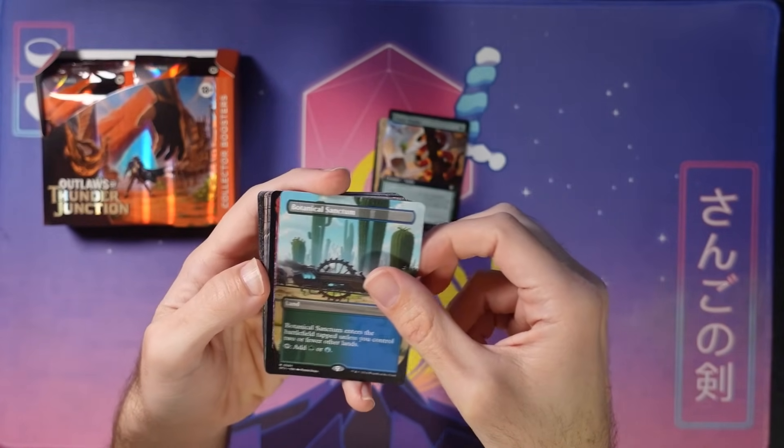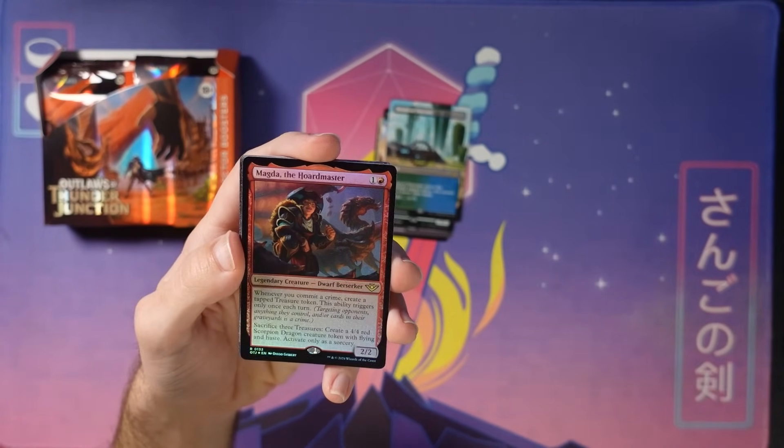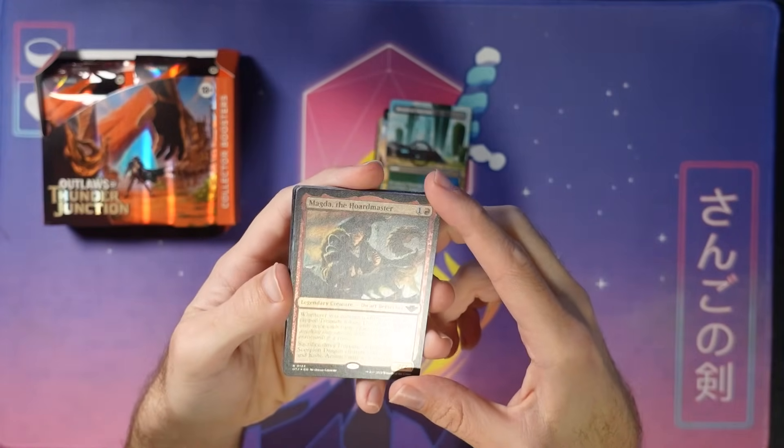Second Botanical Sanctum! Here's Magda, the Horde Master. She likes committing crimes and then makes dragons — this makes a scorpion dragon in particular, which is pretty brutal. Fresh off of Kaldheim.